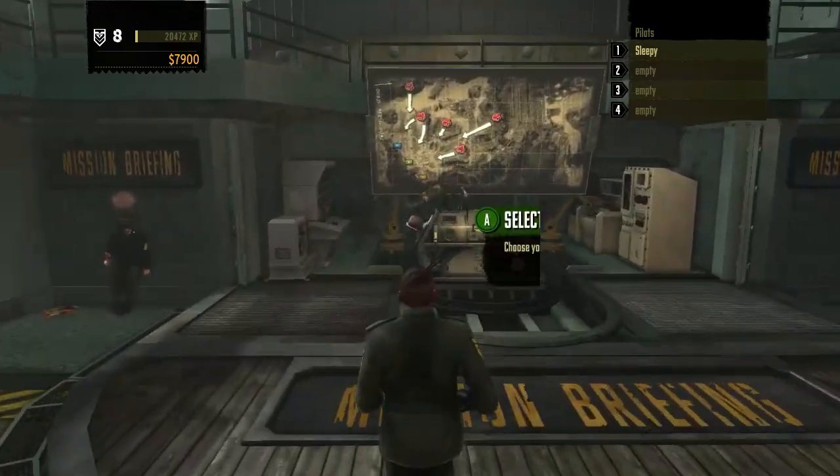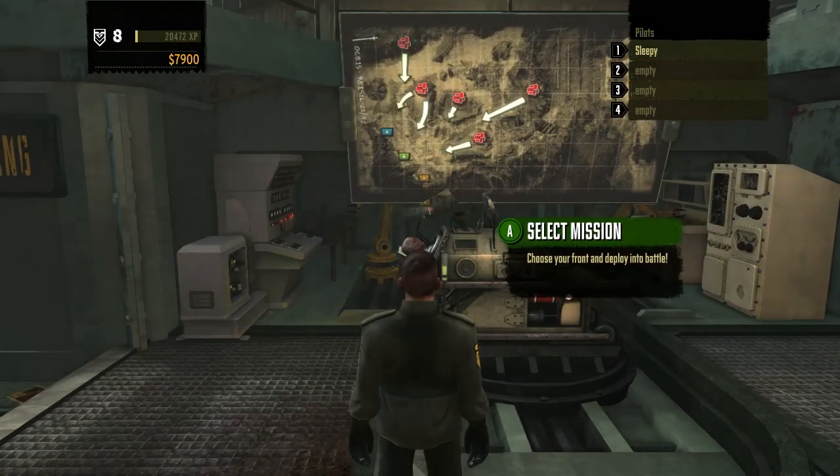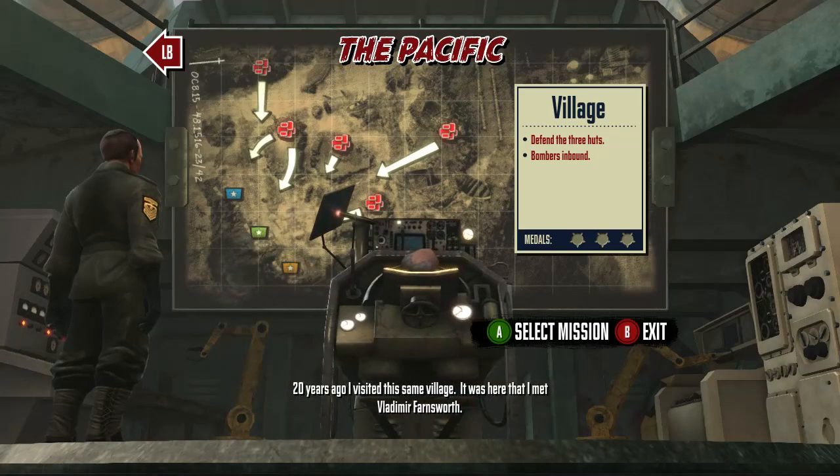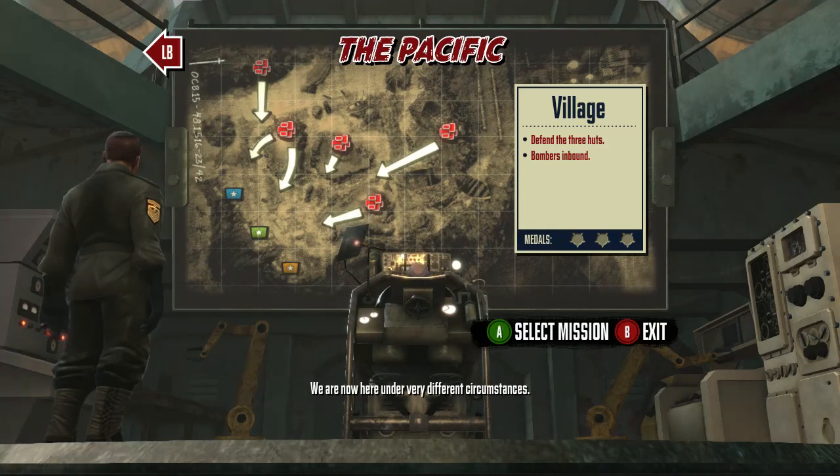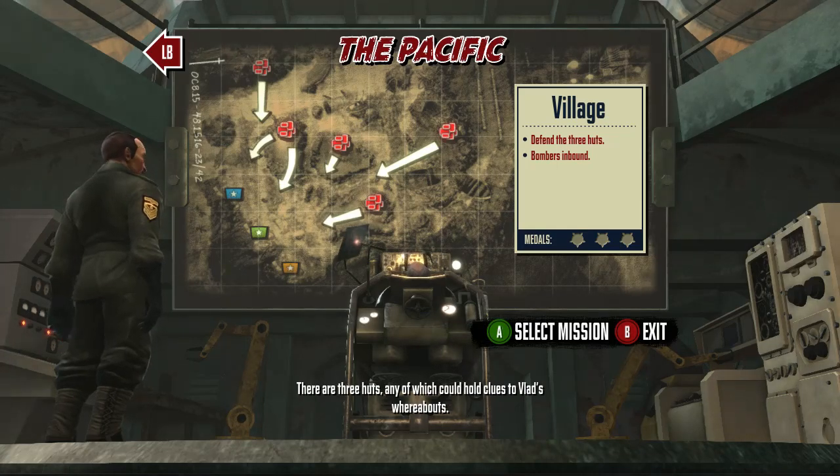Welcome back. This time we're going to do a horrible, horrible mission for one person - and it's horrible. We're doing village. Twenty years ago I visited the same village. It was here that I met Vladimir Farnsworth. We're now here under very different circumstances. There are three huts, any of which could hold clues to Vlad's whereabouts. We must not allow his creations to destroy this village.